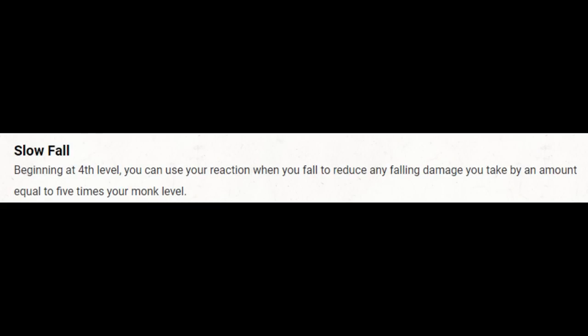Level 4 also gives us Slow Fall — we can use our reaction to reduce falling damage by five times our monk level. So I'm imagining grappling a creature, dragging it off the side of a bridge or building, letting it drop for full damage while we slowly land beside it. There is a question: can we maintain our grapple while falling with a grappled creature? The rules don't really specify. Maybe we slow both our falls and need to release the grappled creature so it takes full damage, or maybe we take reduced damage and the grappled creature takes full damage — that would be ideal. Your DM is going to make the ruling.